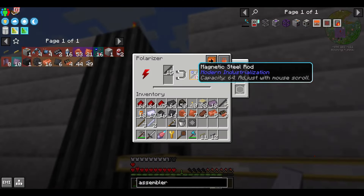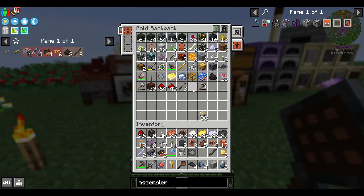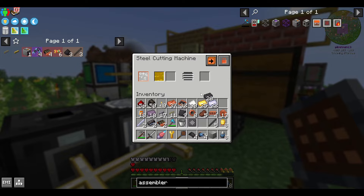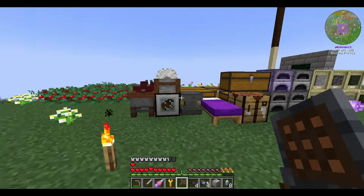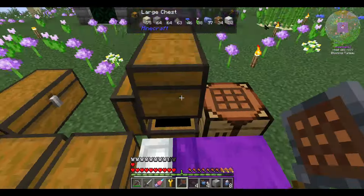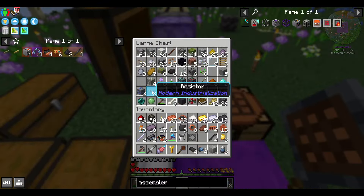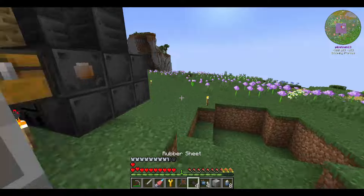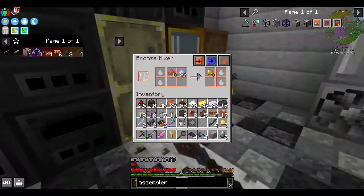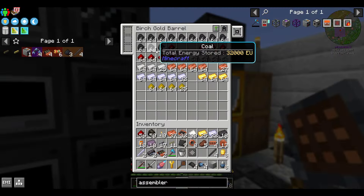Now that we've made one machine, it's already time to make another — we need the assembler. The assembler is much more expensive, but thanks to our polarizer it will be much cheaper at least on redstone. All of this just to make some redstone engineering blocks for a metal press. Of course, we have the assembler for everything else that requires an assembler. These robot arms are the real killer though — they require so many things and a lot of circuits: seven circuits for one assembler. I hope you prepared a bunch in advance.